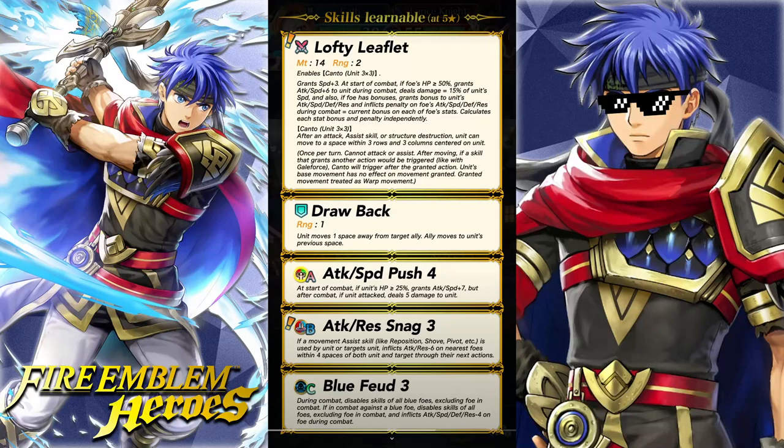Lofty Leaflet: 14 Might and 2 range. Enables Kanto. Unit 3x3. Grants Speed up 3. At the start of combat, if foe's HP is over 50%, grants Attack and Speed up 6 to unit during combat. Deals damage equal to 15% of unit's speed. And also, if foe has bonuses, grants bonus to unit's Attack, Speed, Defense, and Res, and inflicts penalty on all of foe's stats during combat equal to the current bonus on each of foe's stats. Calculates each stat bonus and penalty independently.